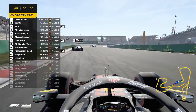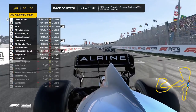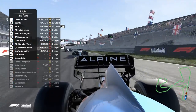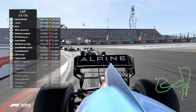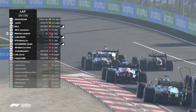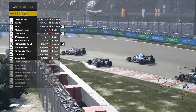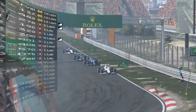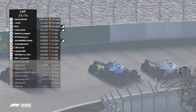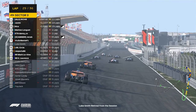Luke's got a five-second penalty for the collision. They get underway again. I imagine the penalty will stay as he probably won't pit again. Luke goes up into sixth place. Cody and Mateo are fighting in front — yeah, that wasn't allowing enough room. Beaker is backing everybody up — Luke Smith, Mateo, Daniko, Yana — this is going absolutely crazy. Luke's into the wall — Luke's out.